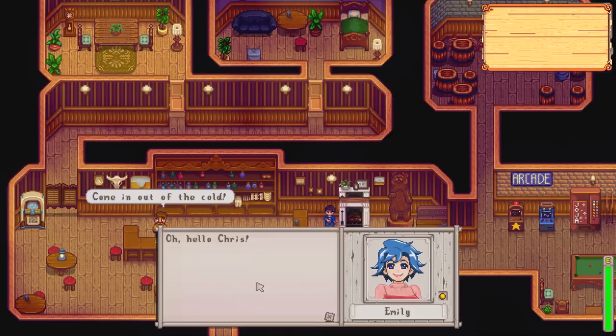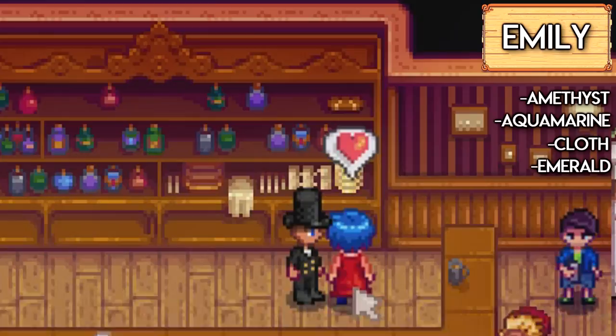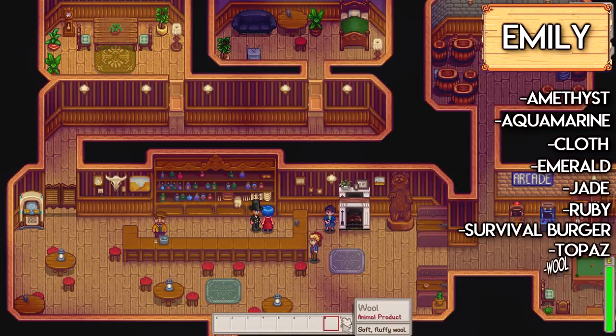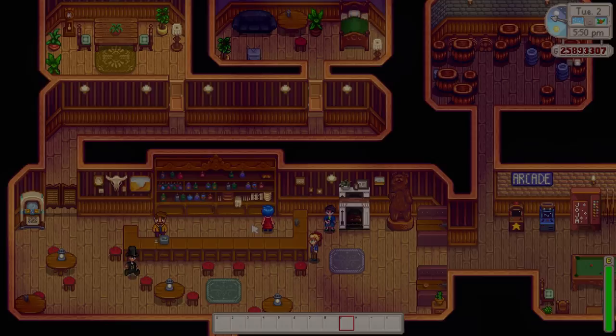Moving on to the next person is Emily. She loves amethysts, aquamarines, cloth, emeralds, jades, rubies, survival burgers, topazes, and a piece of wool. So lots of minerals right there - she's not a very picky lady. Emily likes a lot of items and a lot of those can be gained up in the mines.